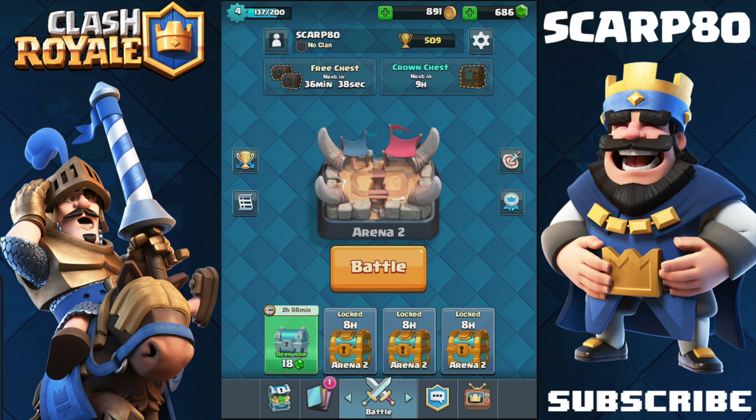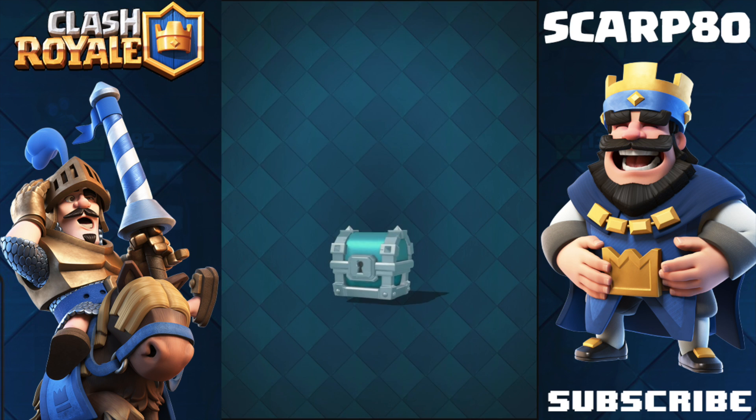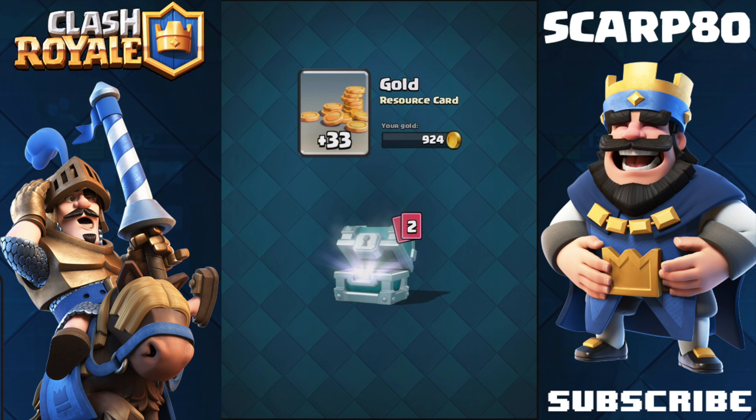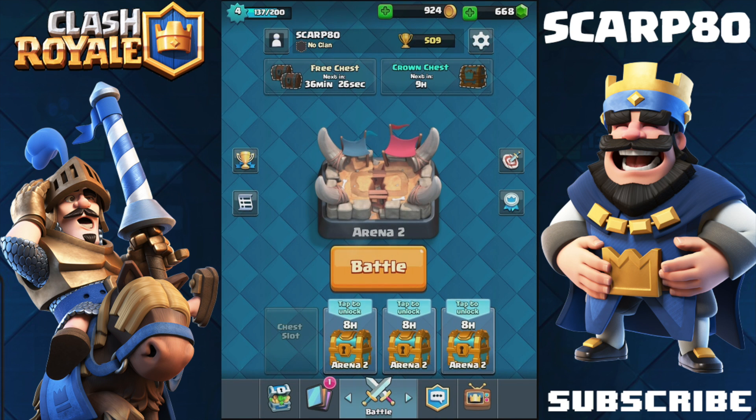So for example, if I wanted to see what troops I got, I would open a chest. I got 33 gold, an arrow, and 3 spirit goblins. So now I can put any other chest in so that it starts unlocking and the 8 hours start counting down.